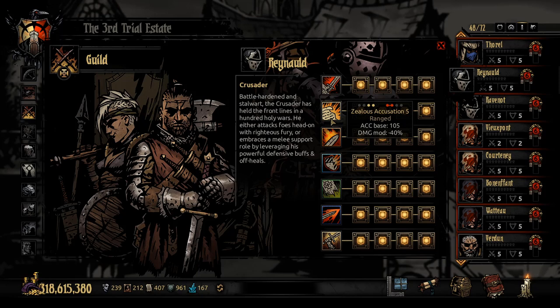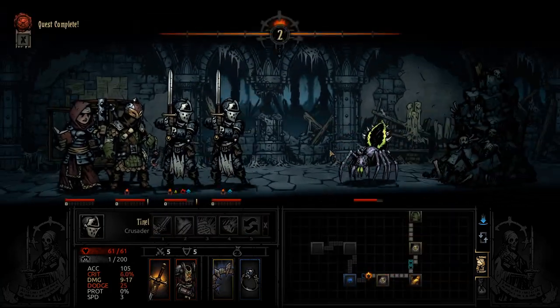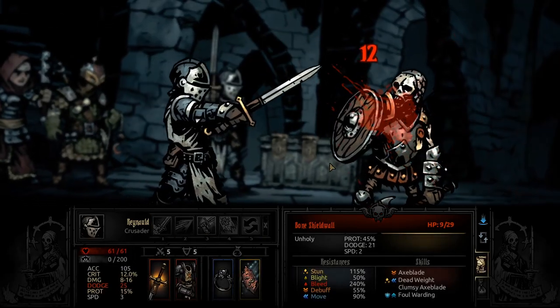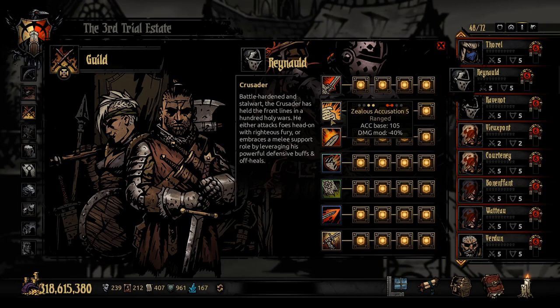Zealous Accusation has the same row versatility — positions 1 to 2 on your side — but hits both enemy front rows, which can have really good results. It's great for weaker enemies like spiders and bone militia, or hitting one target while clearing a body in the second position. It has 105 accuracy and a -40% damage modifier, putting you around 6 to 13, maybe 7 to 8 to 15 with damage boosts. Importantly, this is a ranged attack, not melee — so melee accuracy or damage trinkets will not buff it.